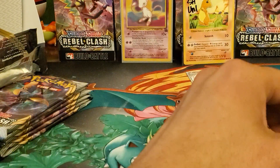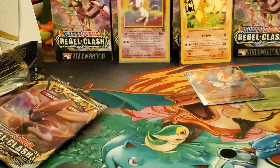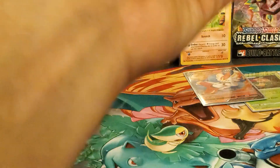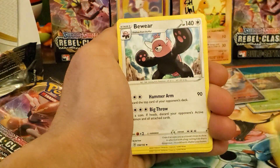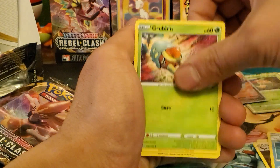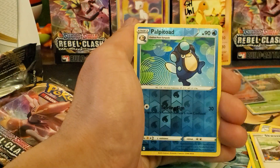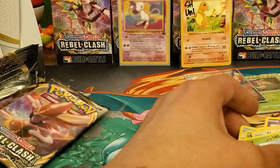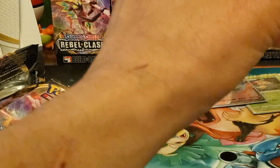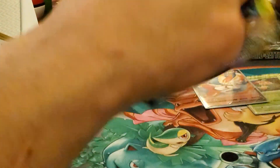It's going down to the wire. I might just open up that pack I set aside for Instagram because this box isn't looking great — we've only pulled five. Leaf energy, Bewear, Speed Energy, Pelipper, Grubbin, Wingull, Natu, Barboach, Scovillain — we have Palpitoad reverse hollow and a Frosmoth regular rare. I need that Palpitoad, that completes one spot. But no ultra rares.